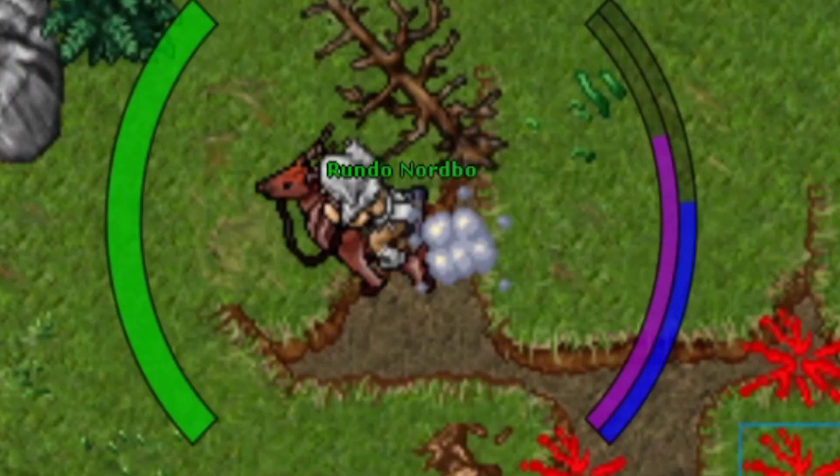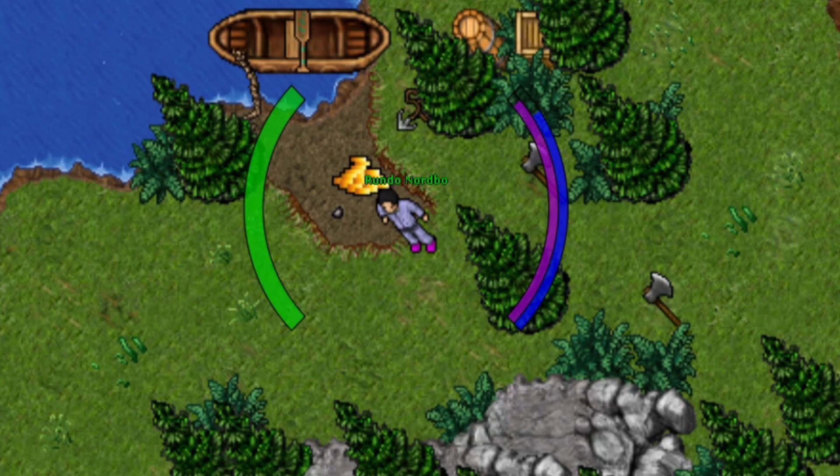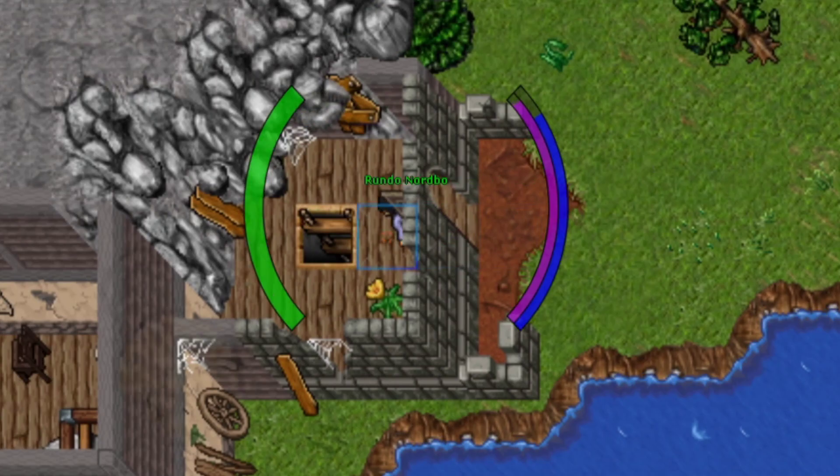Droom is a really profitable boss and here is how you kill him quick and easy as a mage. Droom is the final boss in the order of the lion quest.